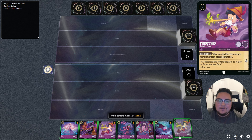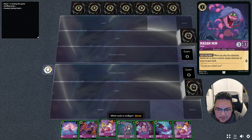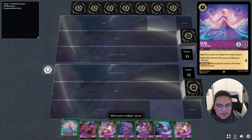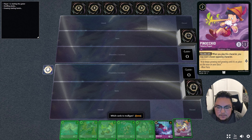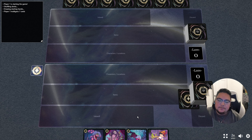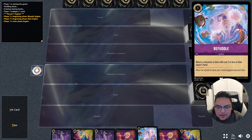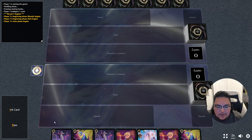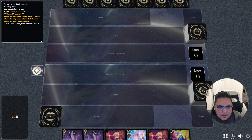We're facing off against a Ruby Amethyst starter deck and I'm running a mono-purple deck — we'll see how this goes. We're starting first and we don't have any one-drops. Got a couple of Pinocchios. I think we'll mulligan all of them and see what we get. It's a pretty balanced deck. I do get a Befuddle for a one-drop, but after that it's twos and threes, so I think we'll start with a Crab and pass.